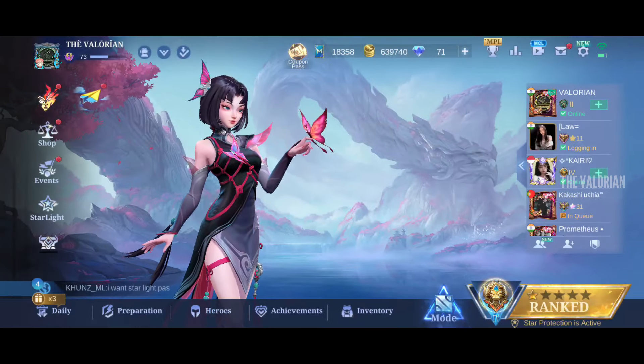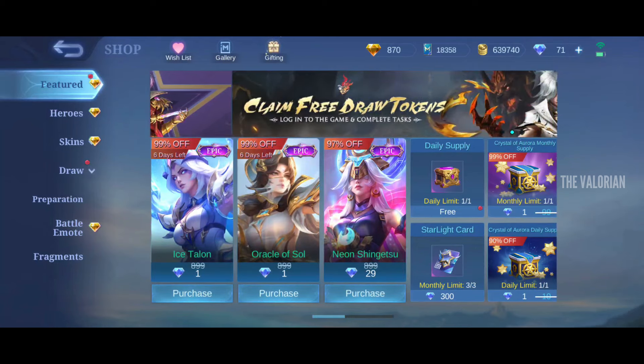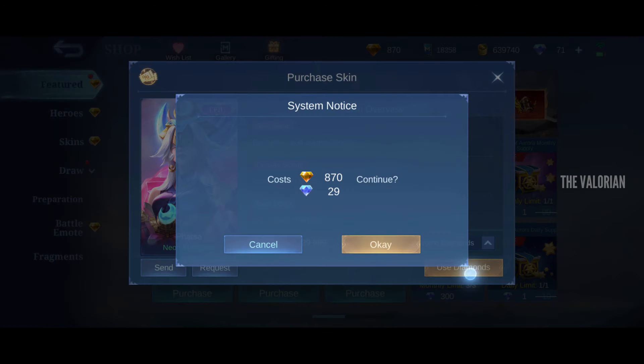Okay, now let's move on to my second account. Here I am gonna buy this skin of Farsha, which will cost me 29 diamonds.